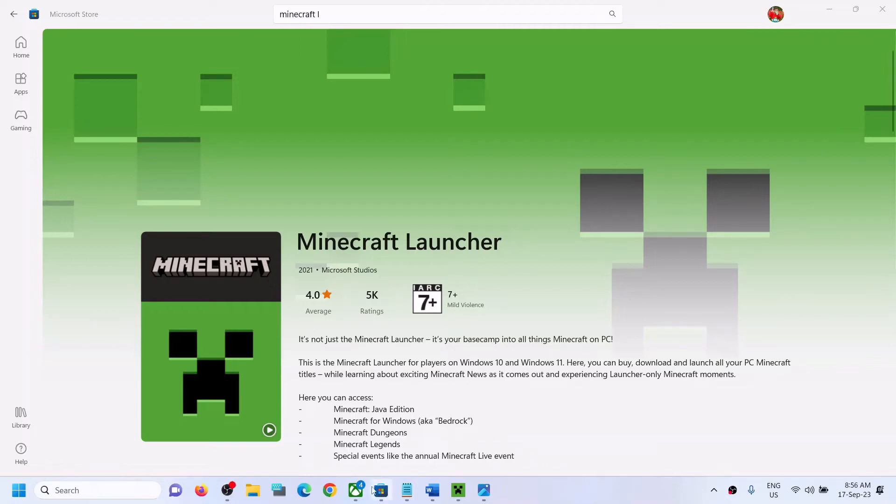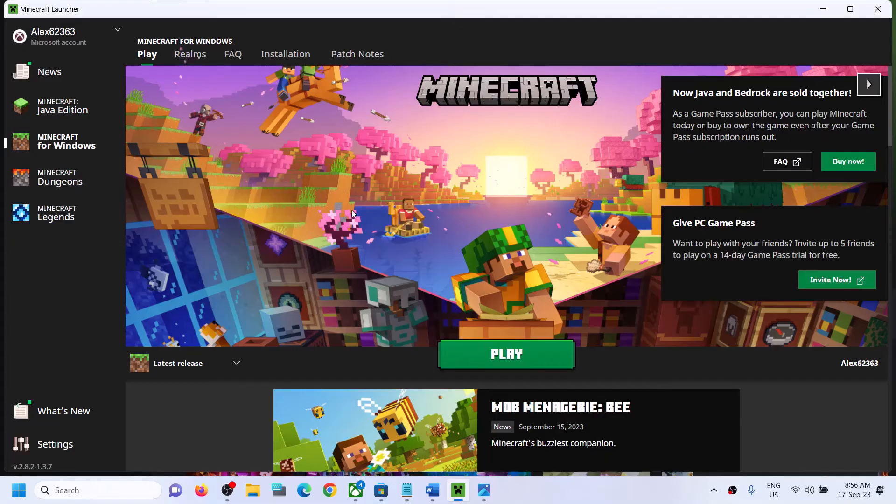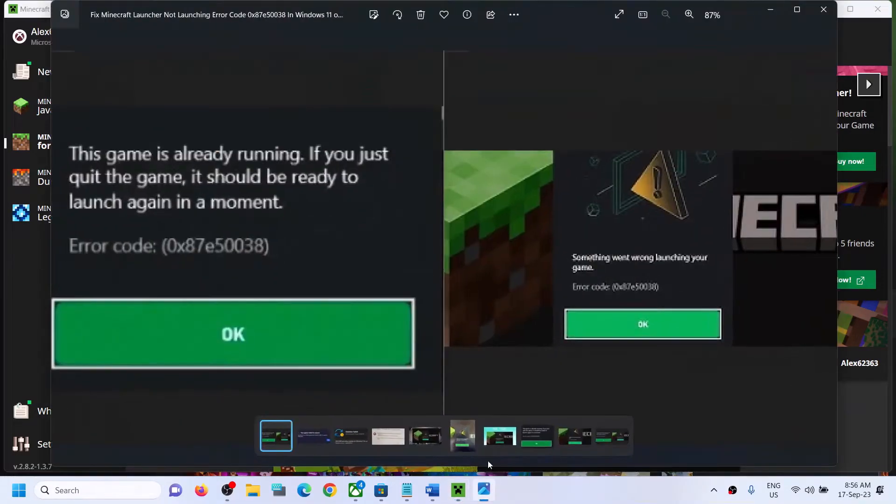Hello guys, welcome to my channel. Today in this video I'm going to show you how to fix when you are unable to launch Minecraft Launcher — if it's not opening and if you are receiving the error code 0x87e50038, or the error 'Something went wrong launching your game' with the same error code.